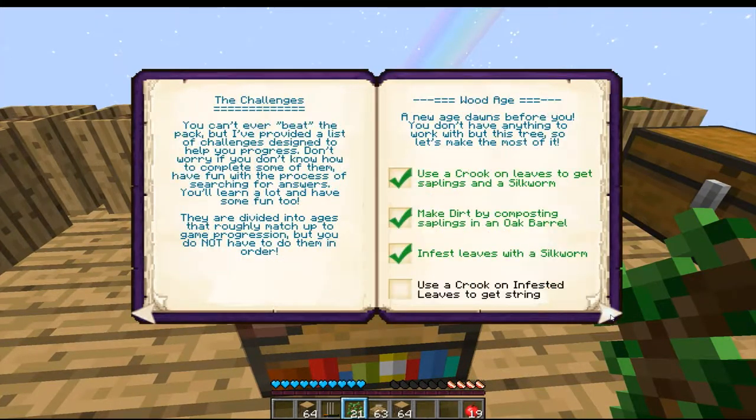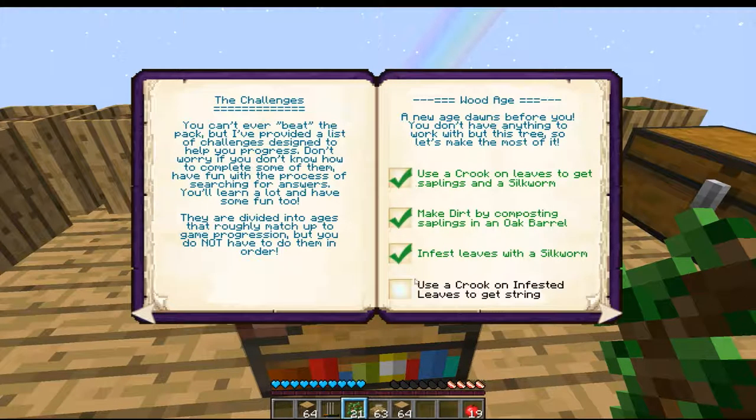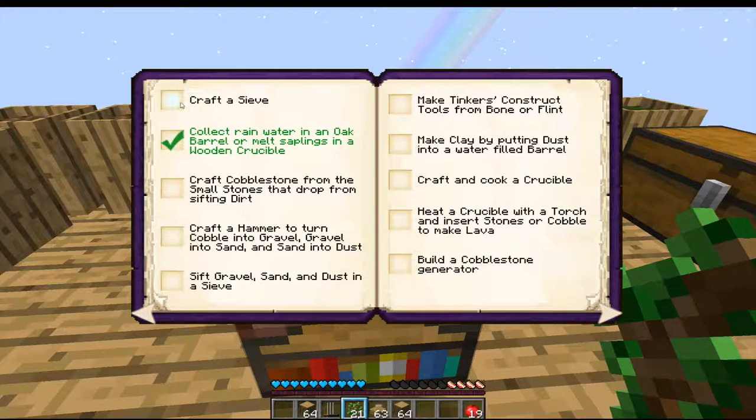If we check the achievements book — we've used the crook, we've crafted a sieve, we've crafted cobblestone. We haven't made a hammer yet, which we're gonna do in a moment. We've just done the dirt. And you can see here that you can get Tinker's Construct tools from bone or flint.